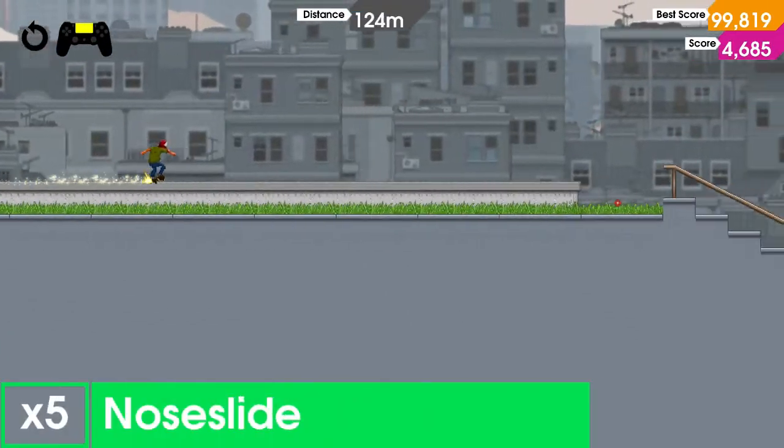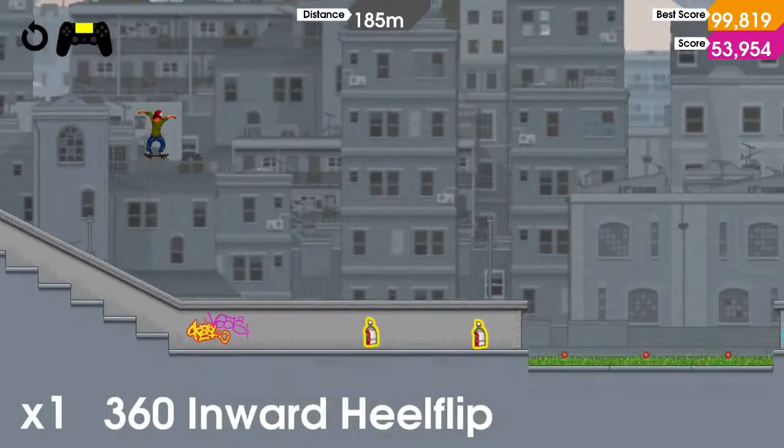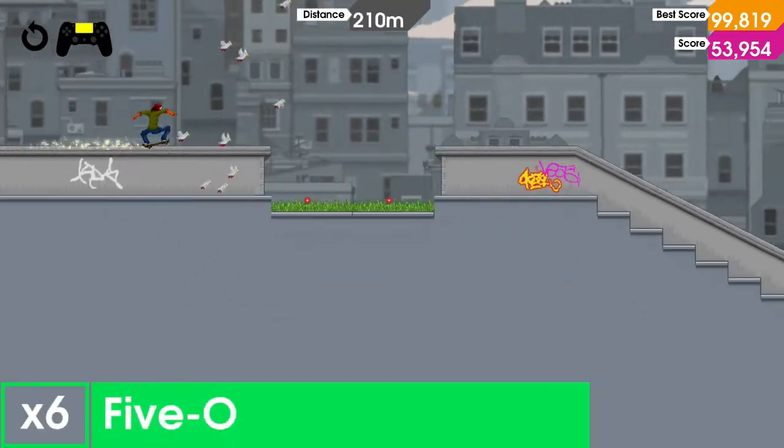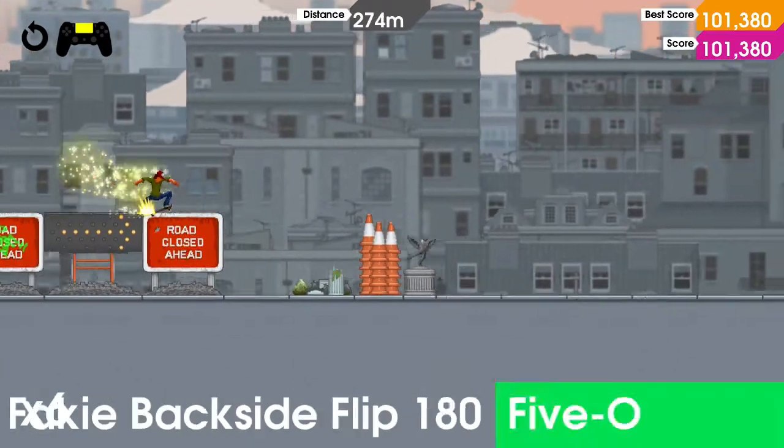Using the stick as you would on the ground is not the same as you would want to use it on a rail. And that can just lead to your score not being as high as it would be, or you didn't pull a trick that you wanted to. It's not a huge deal.